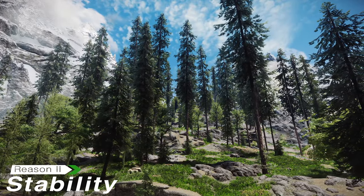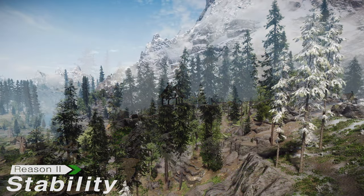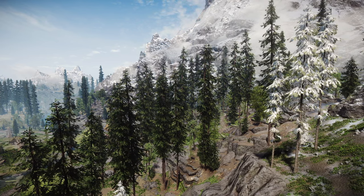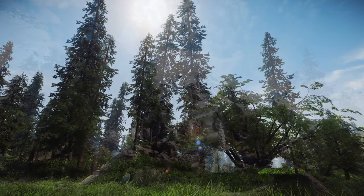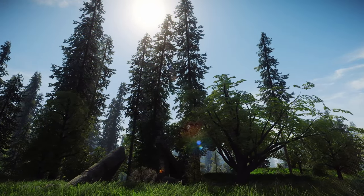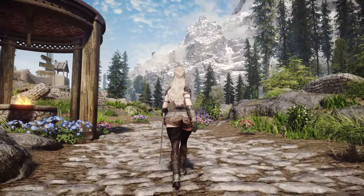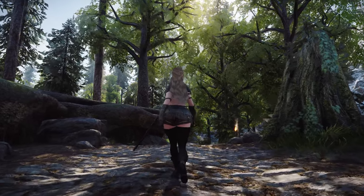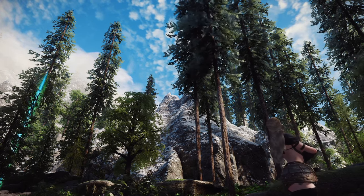Secondly, the Blubbo DE Tree Replacer 2022 version doesn't come with an ESP. Other tree mods often involve placing numerous trees, which can lead to conflicts with other architectural mods like buildings or terrain overhauls. These conflicts can sometimes result in crashes. Personally, I believe that using a replacer like the ESP-less Blubbo 2022 version can reduce the chances of conflicts with other tree or building mods.